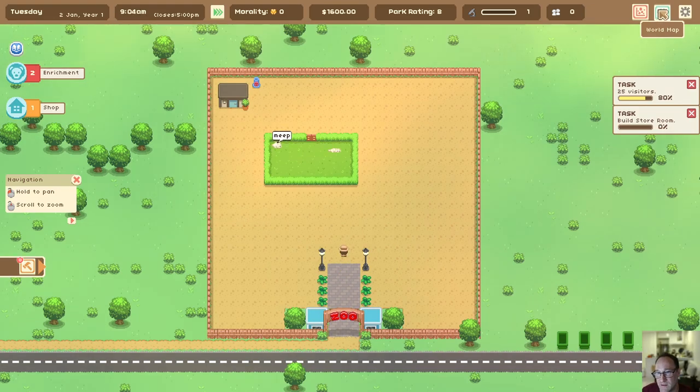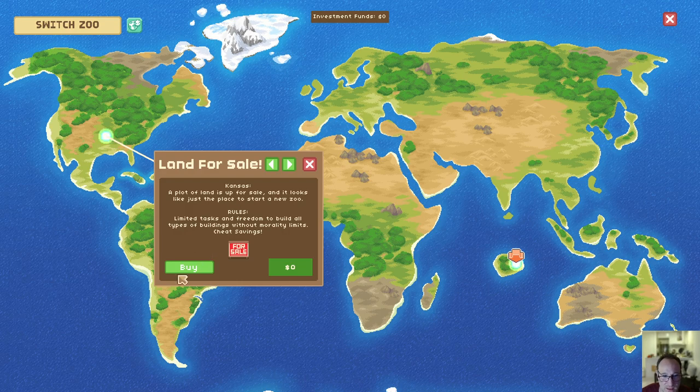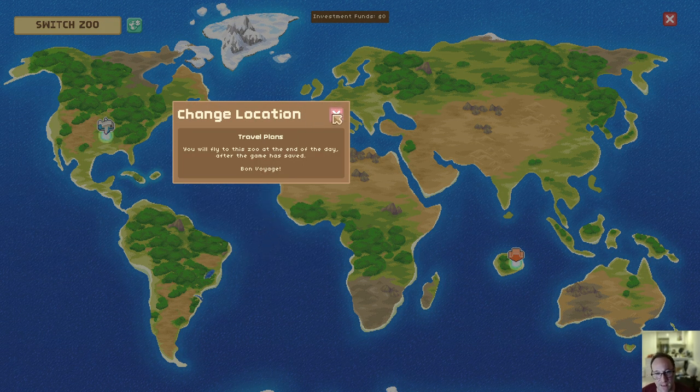So once you finish your first day, you go to the world map, flip over to the transport tab, and then select your new land for sale and you'll see that the cost is now zero. Press buy and then press play to go to this zoo at the end of the day.